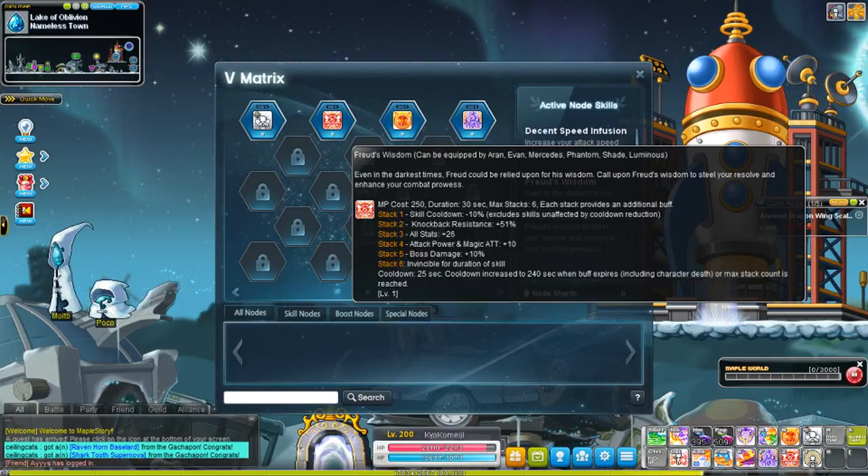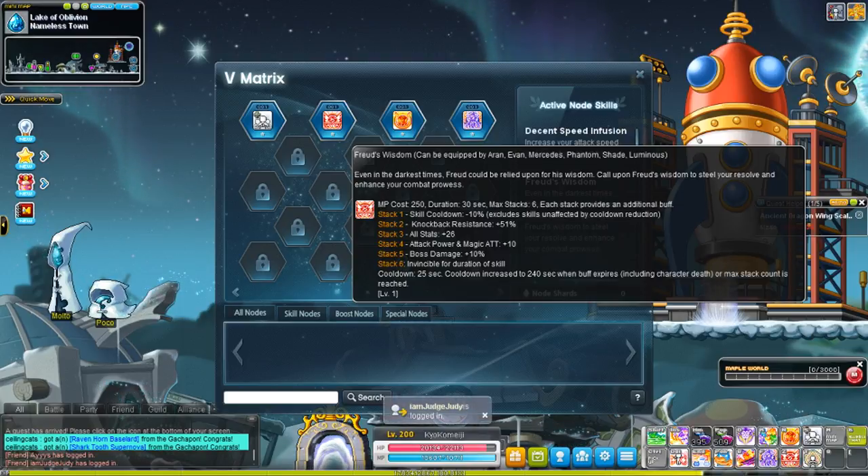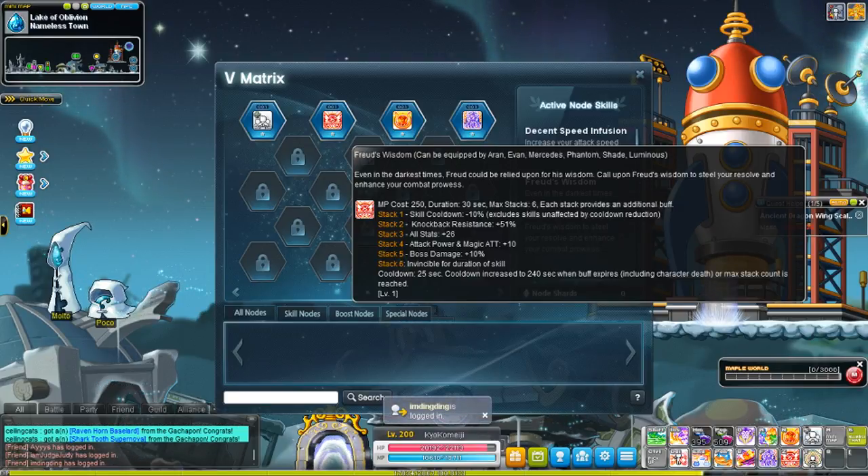So the first time you use it, skill cooldowns will be reduced by 10%. The second time you use it, it'll be 51% knockback resistance and so on. For the 6th stack, you're invincible for the skill's duration.